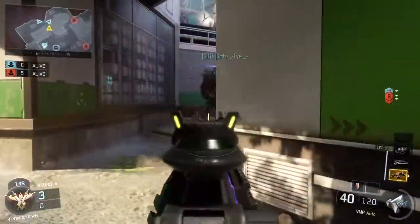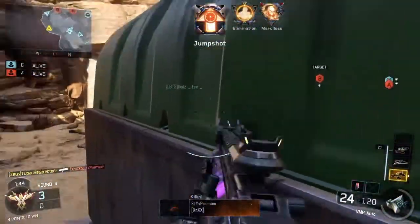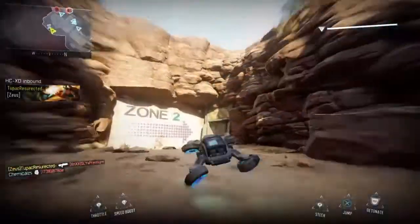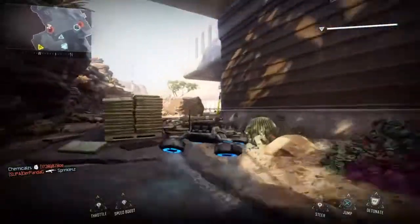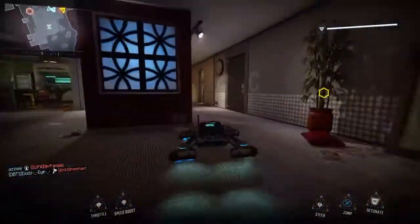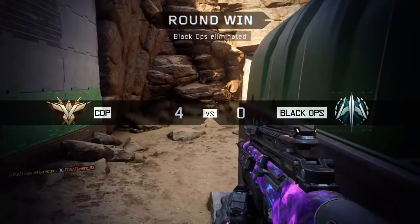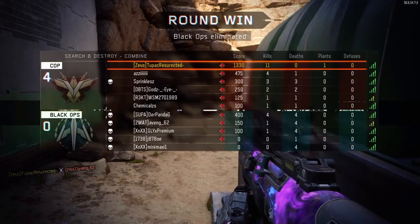At this stage I'm literally 120 score off my hater, so I pick up that kill and I'm 20 score off. Now this is the part where some of you guys might say it doesn't count — I'm 20 score off, I end up getting 50 score with my RC car for the hater, but it's game, set, and match; I don't even get to use it. Let me know guys, do you reckon that counts? I think it does.